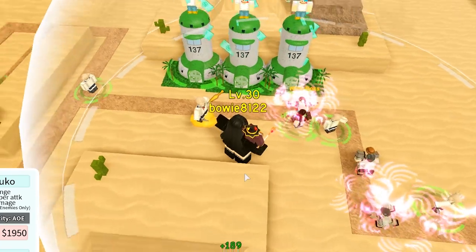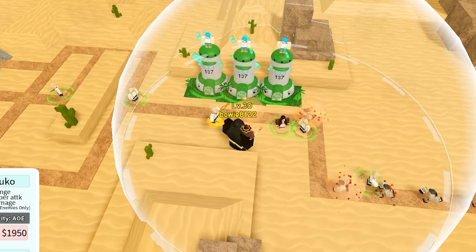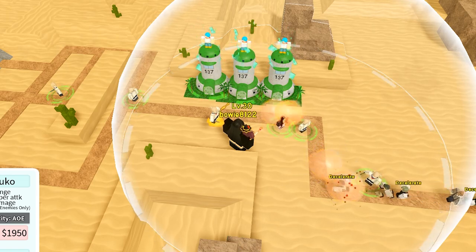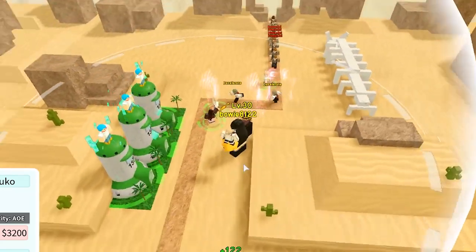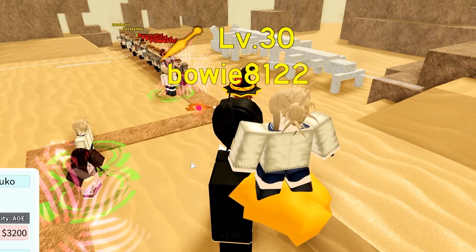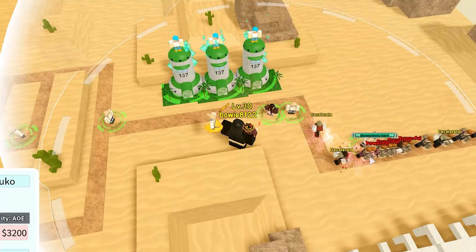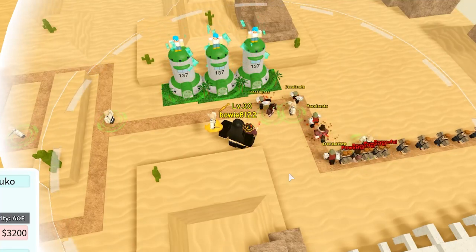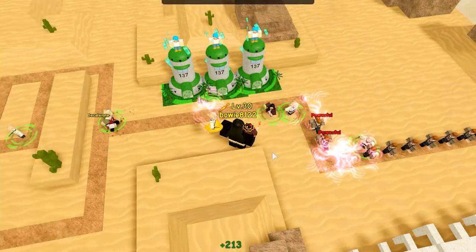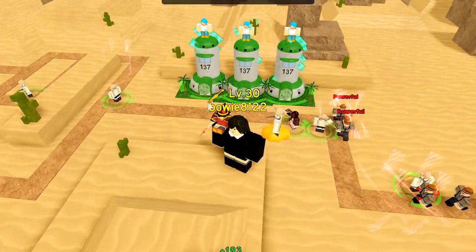Nezuko evolving to upgrade number two. Boom — range is even bigger. Her final upgrade isn't actually that expensive, only 2500, and she gets 250 more damage. Look at that range and look at the damage. Only two bleeding enemies though, but still, that's a massive range — it's absolutely insane. I can just sit back and relax until the boss. But I do want to give Megumin some love, so let's place down Megumin and see how she does.